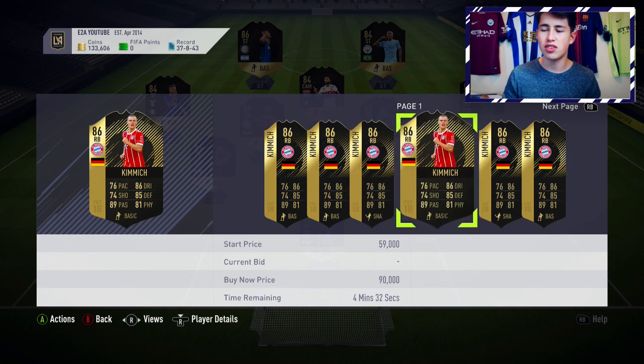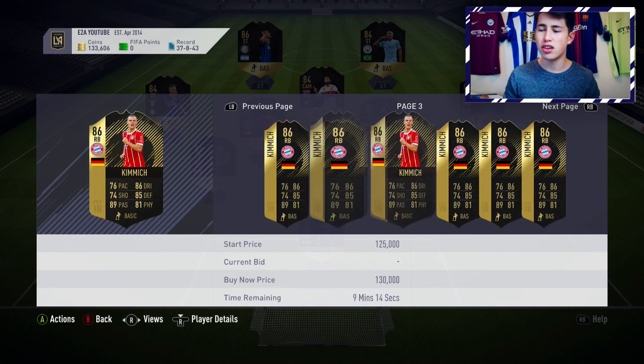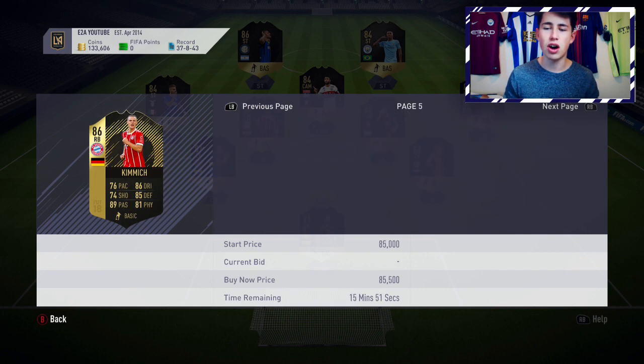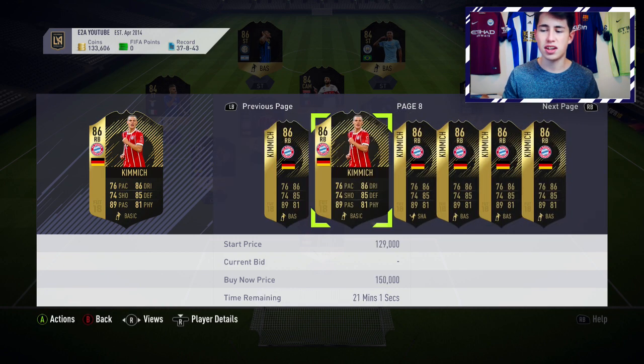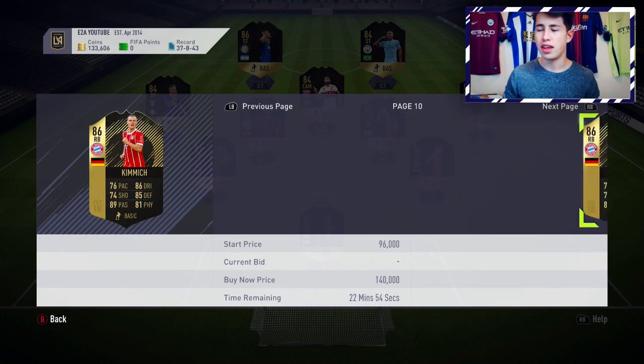Kimmich is a decent one — he is the best right back now in the Bundesliga. But he just isn't that quick; he has below 80 pace, which isn't that popular. I think if this guy drops below about 60 to 70k he'd be a good investment, but right now he's just a little bit too expensive for the card you're getting.